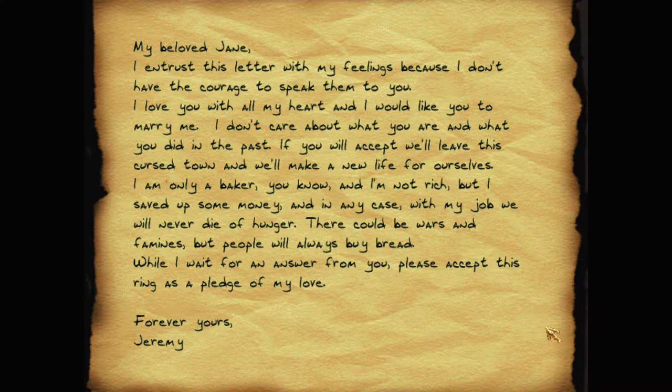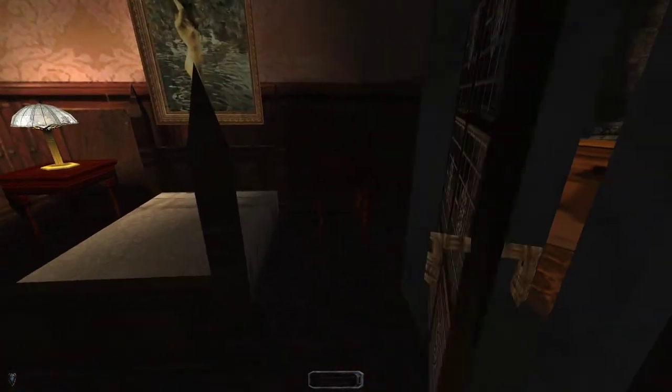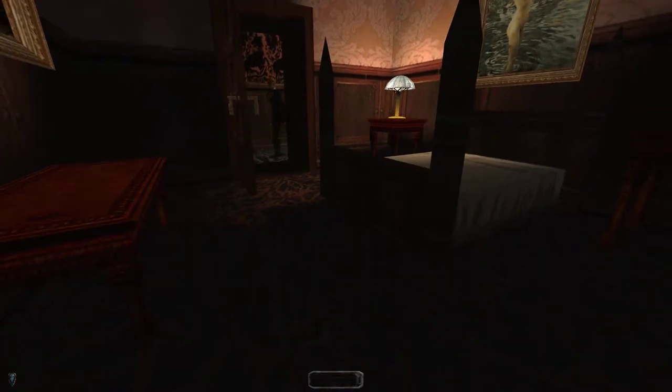There we go - a ring, and a note. My beloved Jane, I entrust this letter with my feelings because I don't have the courage to speak them to you. I love you with all my heart and would like you to marry me. I don't care about what you are and what you did in the past. If you will accept, we'll leave this cursed town and make a new life. I am only a baker and not rich, but I saved up some money - people will always buy bread. Please accept this ring as a pledge of my love. Forever yours, Jeremy. Well, she kept the ring.